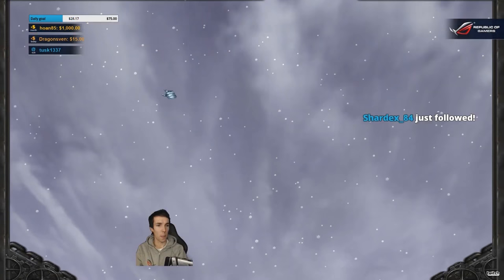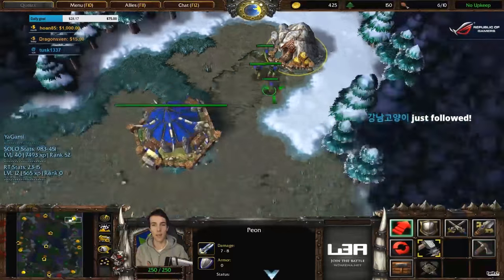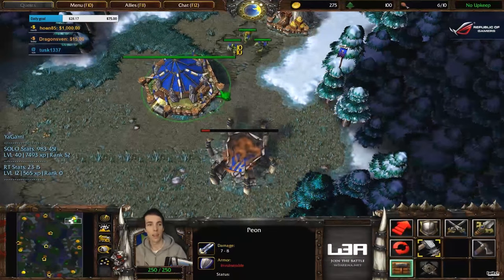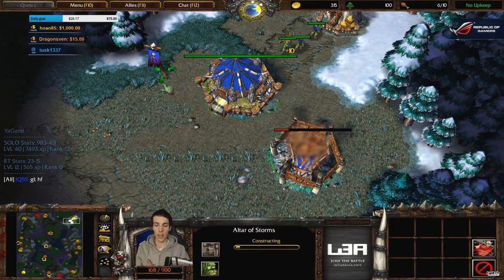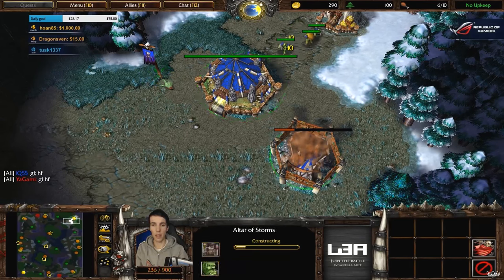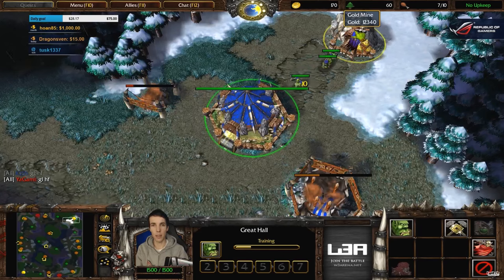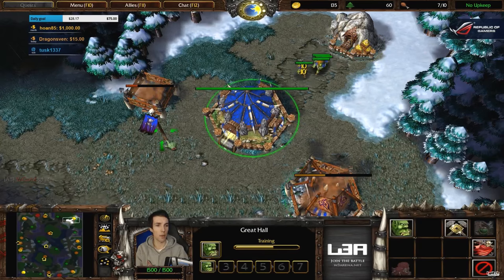Here we go with another game — Yagami, do not reverse the letters in his name. He is a human player. On Melting Valley, the standard style for human is manticing expansion, leveraging the power of the mercenary camp to heal the manticing through damage that might otherwise lead him to be very low on life from any poke damage.